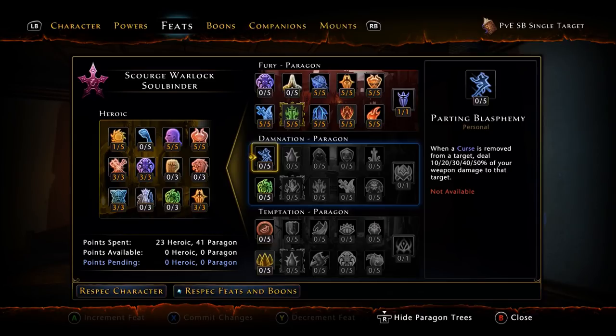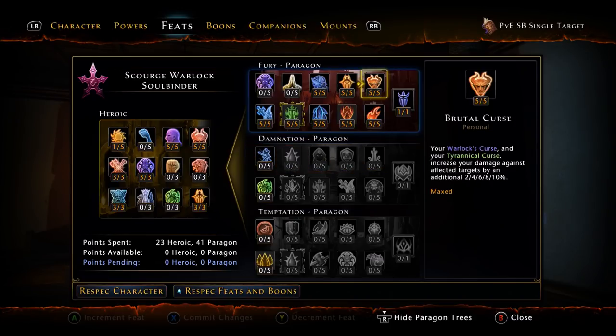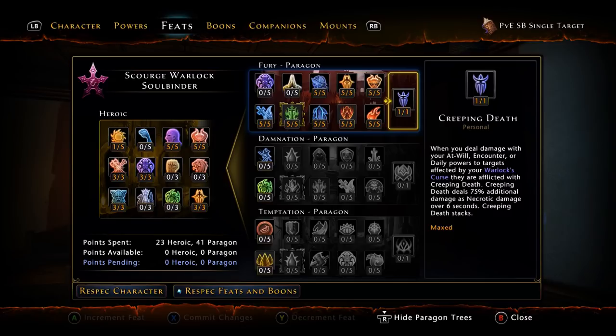I've played with both ways and I still prefer Murderous Flames — but it's personal preference, up to you. Lastly, we're taking five out of five for Brutal Curse — your Warlock's Curse is going to be an additional debuff by 10%. It really goes with this build and rotation, especially with Scornful Curse and everything else we have. Finally, Creeping Death — we all know what Creeping Death is by now. So this is the build. Feel free to use it, feel free to tinker with it, and if you don't like something, switch it around.